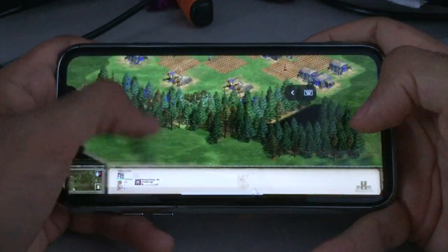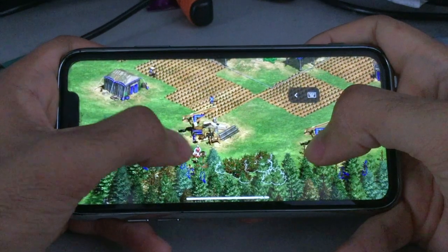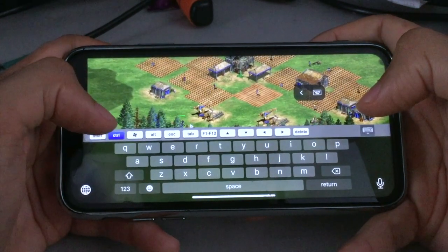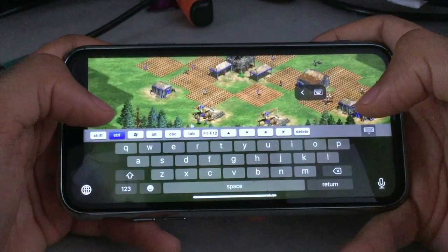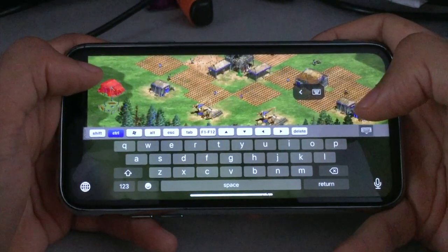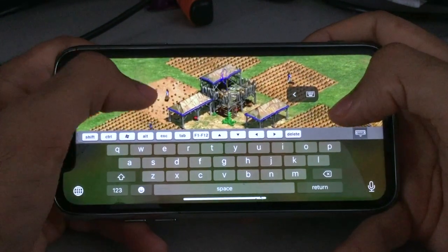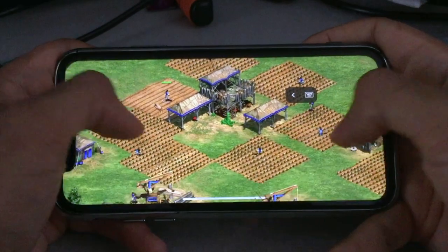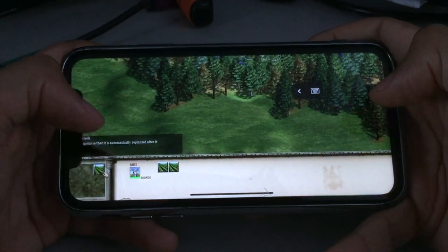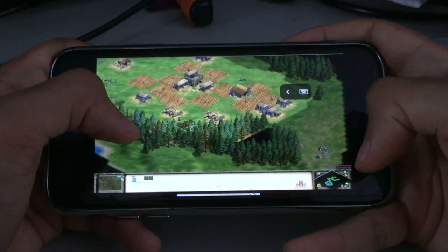Let's see if we have a villager doing nothing. We don't — we already have the enemy scout right here. You are going to build some more houses. I guess that's enough. The automatically rebuilt farms have already run out.